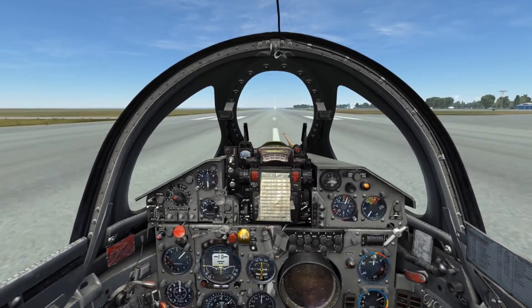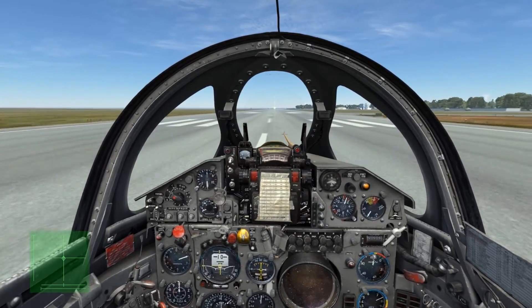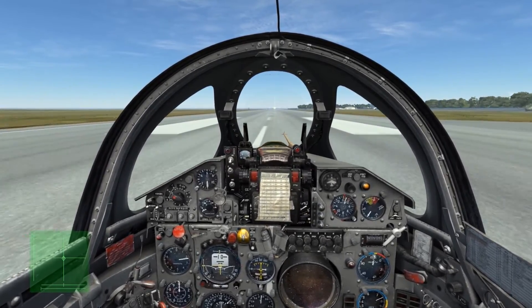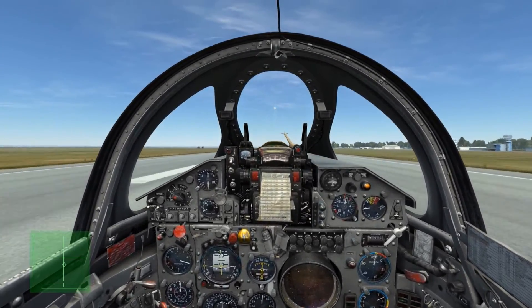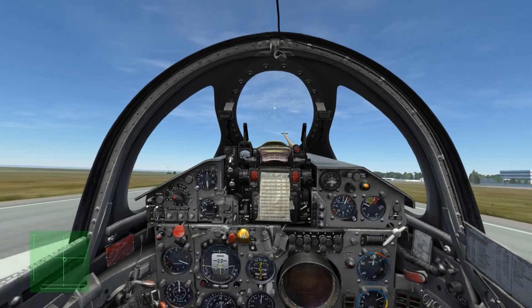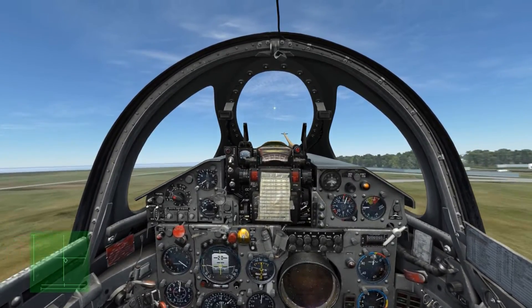Just as before, I'll bring up the controls indicator as I pass 100, and as I pass 200 I'll bring the stick smoothly back about halfway, bring up the nose gear, at which point I'll allow the wings to lift the plane off the ground, easing off the stick. Due to the design of the MiG-21, it's fairly easy to tailstrike the engine during takeoff if you pitch back too much.